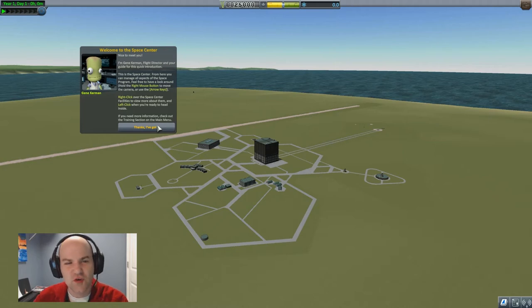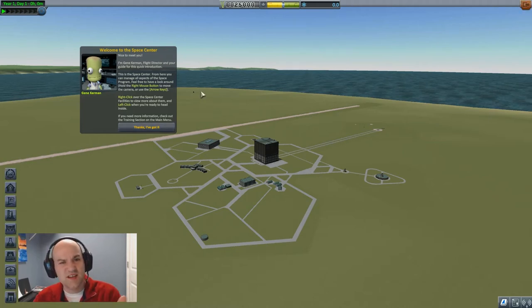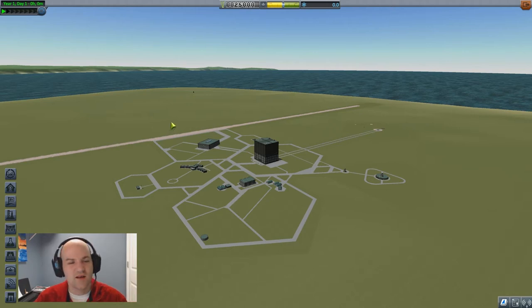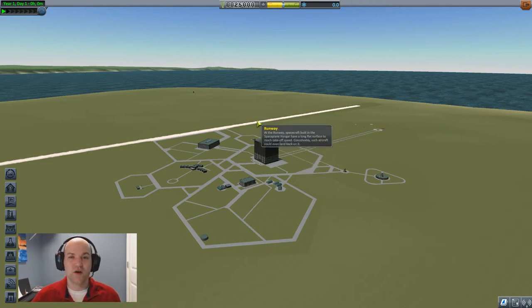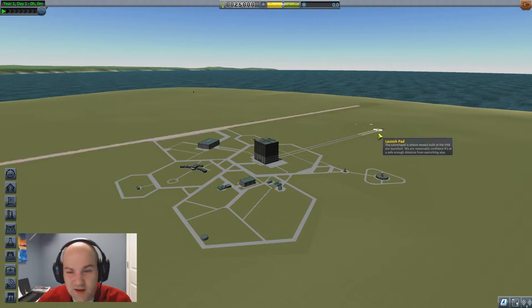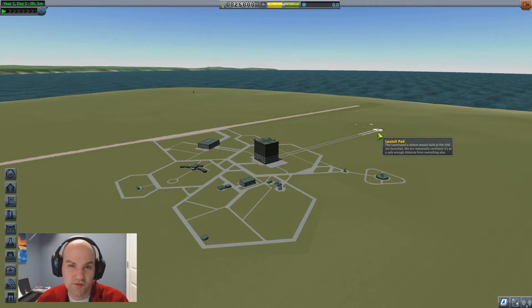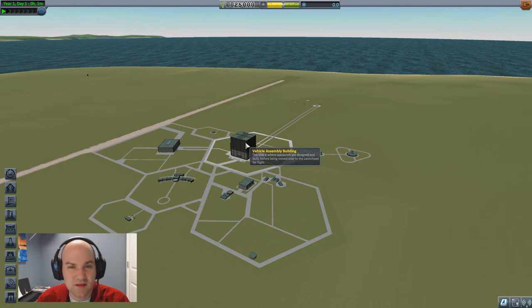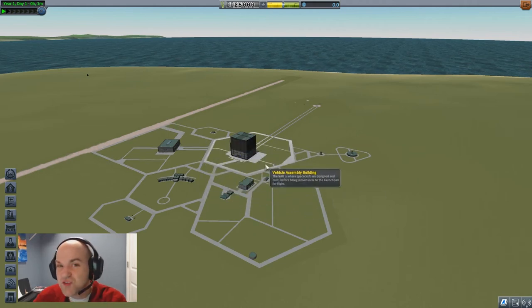Welcome to the Kerbal Space Center. I'm not going to go too much into a tutorial. You'll notice the text in this game is a bit small, so you might want to watch this in HD. Gene Kerman was just welcoming us to the Space Center. You have a runway where we can launch our space planes, and also just normal planes - it's kind of like a flight sim. There's also the launch pad here, which is a pile of dirt. The big building right here is the VAB - this is where we build our rockets.